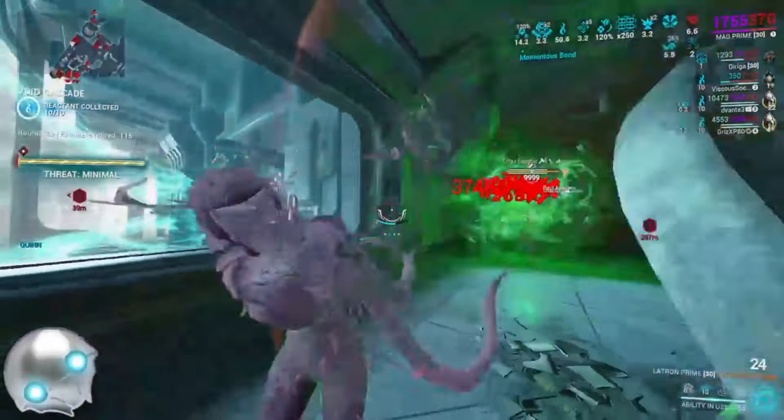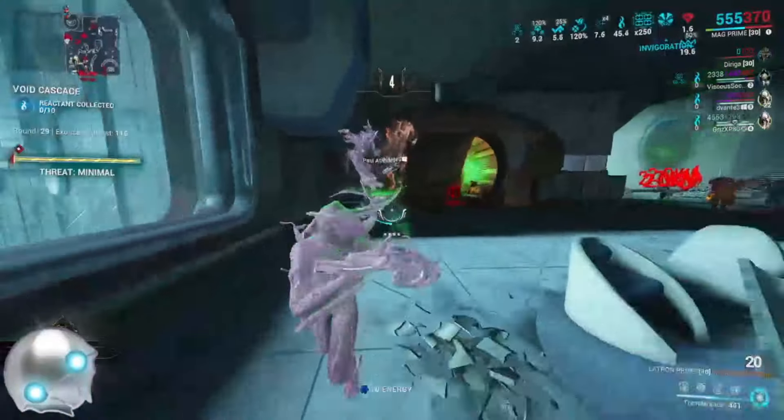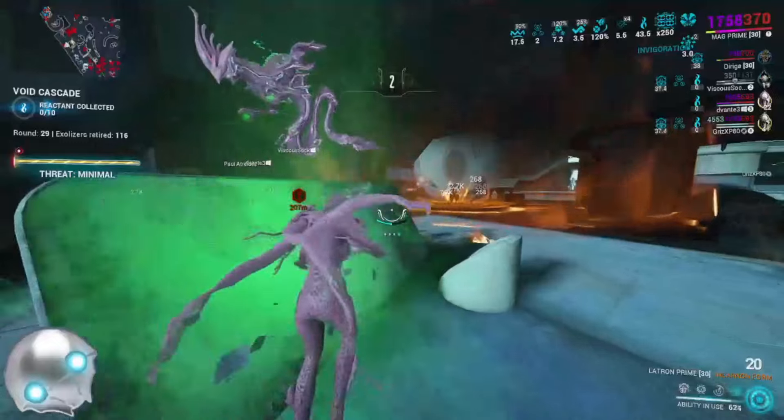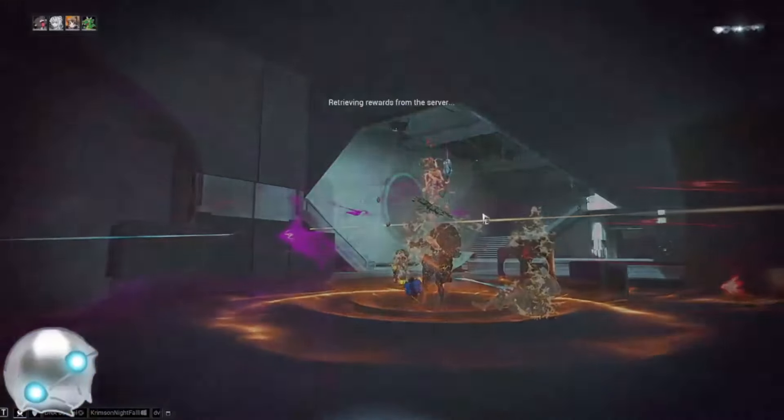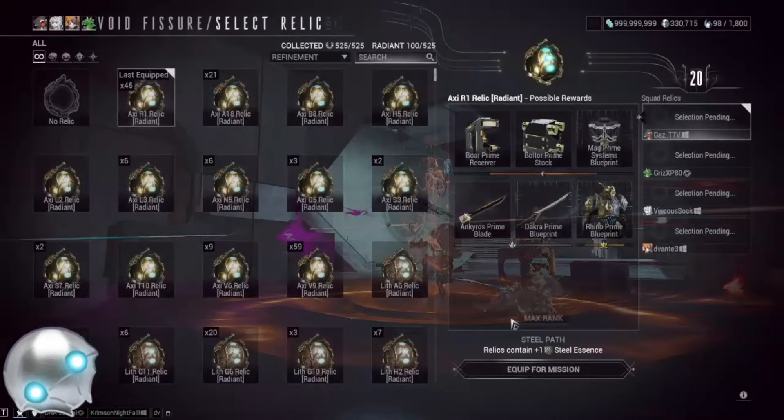There are plenty of crazy things with Mag, but it involves knowing how to play her. The way I look at it: second ability puts a bubble on them that destroys them, third ability stuns nearby enemies, creates little shards, and does some armor strip, and the fourth ability stuns everything. With the augment for full armor strip, that's basically how I play Mag — I don't really think about much more beyond that.